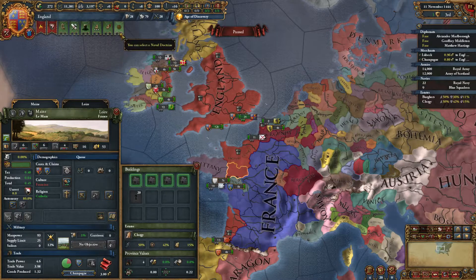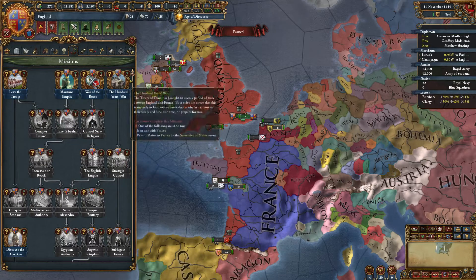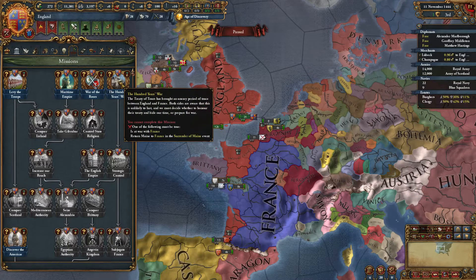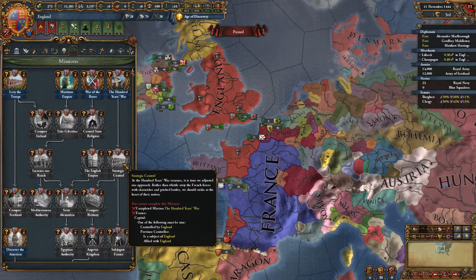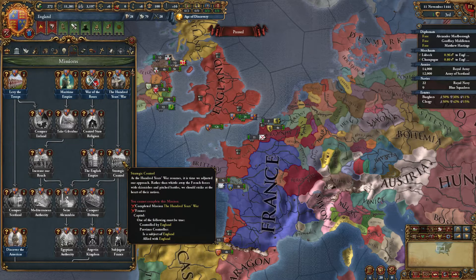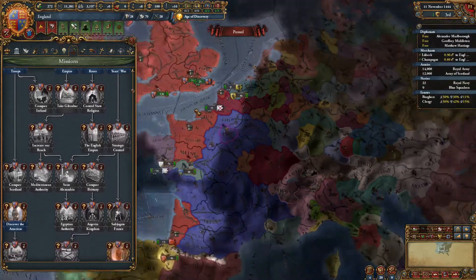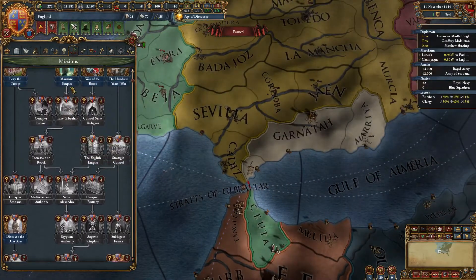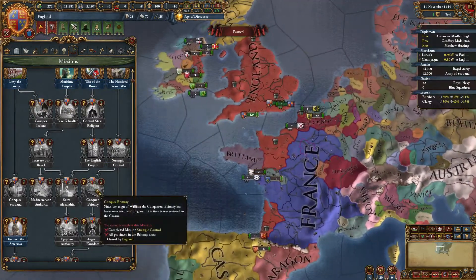I'm going to probably take Naval Doctrine pretty much immediately, especially if we're going to attempt to fight France in the Hundred Years War. We also have Mission Strategic Control. The Surrender of Maines fires if we either return Maines or go to war with France — if we go to war with France, we'll be fighting all France's allies too. Strategic Control lets us push further if we've completed the Hundred Years War and control their capital. Also, now when we click on Missions, it tells us what provinces we need to control.